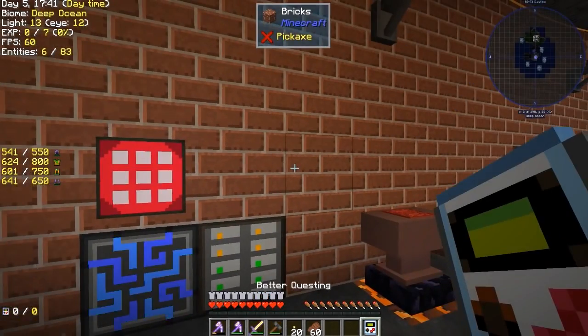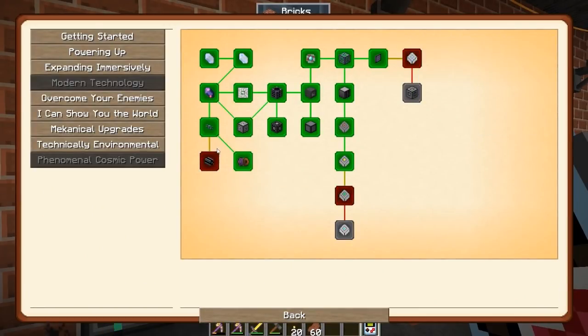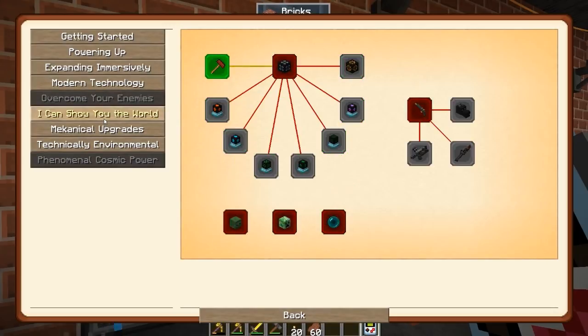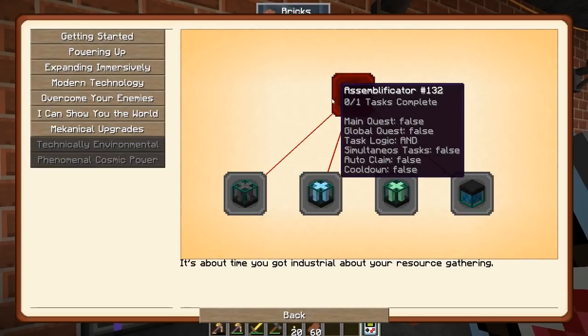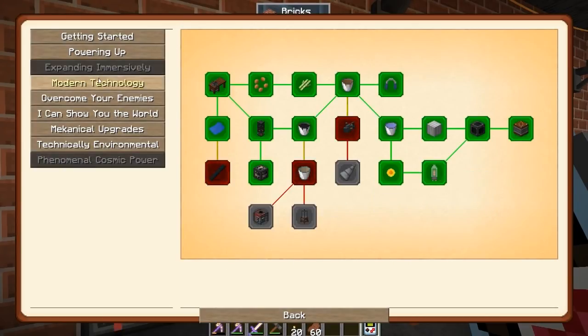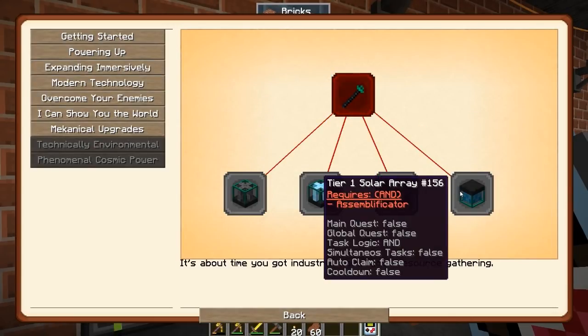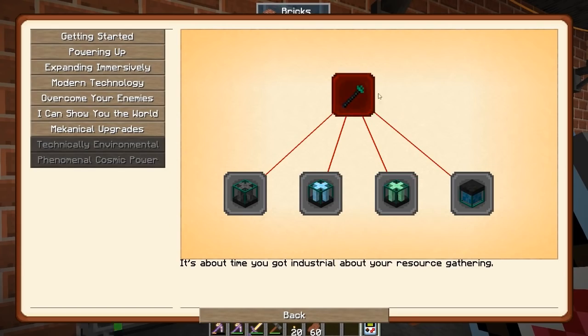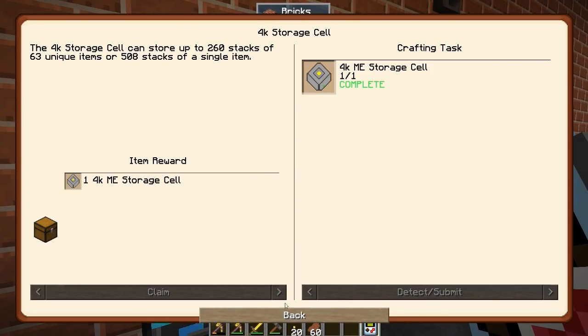I kind of wouldn't mind playing around more with the digital miner. Auto-crafting would be nice, but I'm going to save that for another episode — I've got plans for it. Actually, you know what? That may not be a bad idea because this is a pretty good solar array. We're doing it!